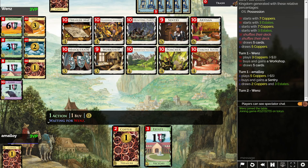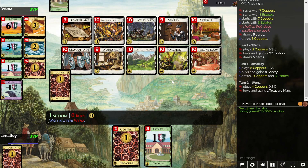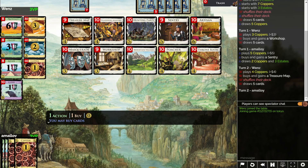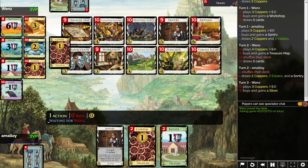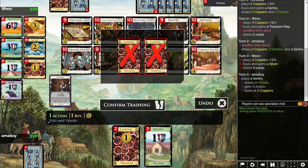The opponent grabbed a Workshop, which makes sense. You want a lot of Thrones and Minstrels, maybe? Poacher, I guess, is your first purchase with four? Treasure map? That doesn't seem right. You want to print a bunch of Treasure Maps with Workshop for some reason? Trash it all. I actually drew all three Estates — that's pretty bad. I can't actually get a silver.